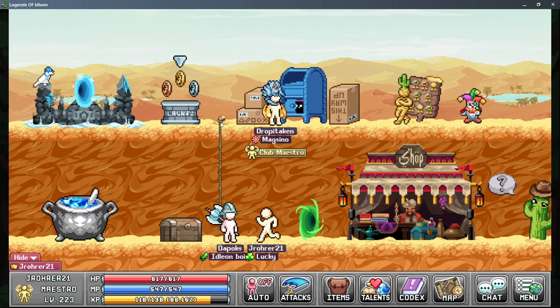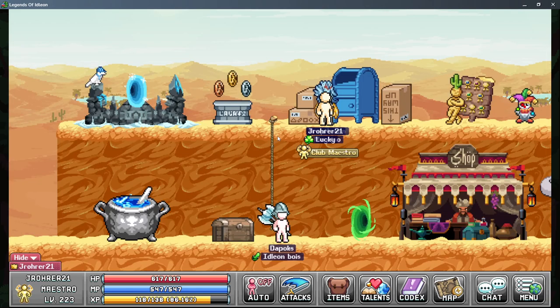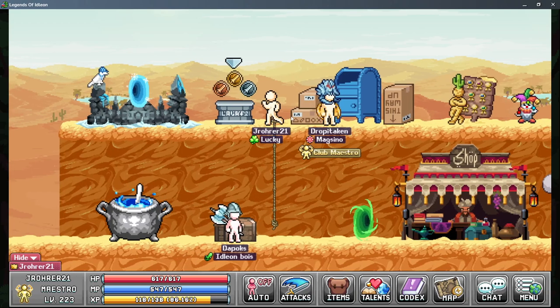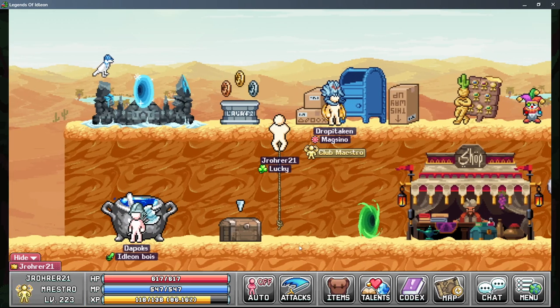Some other tidbits: the percent chance to not consume food is additive, which is multiplicative to your overall consumption rate. It's very powerful. It also never reaches 100% — I believe it's hard capped at 90% or 95% chance to not consume. There's a star sign for it too, and mages have a very useful talent for it. That can help mitigate consumption significantly.